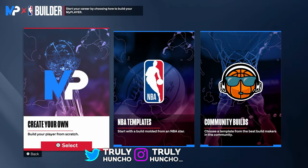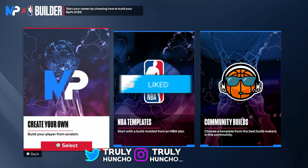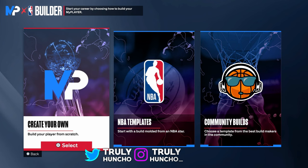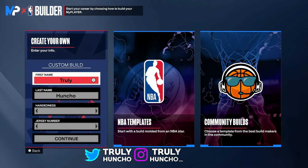Here we are in the My Player Builder, about to create the best Anthony Edwards build in NBA 2K24. Make sure to like this video — I'm dropping every single animation for this build if it reaches 50 likes. Make sure to subscribe, we are on the road to 12,000 subscribers. Let's get it.